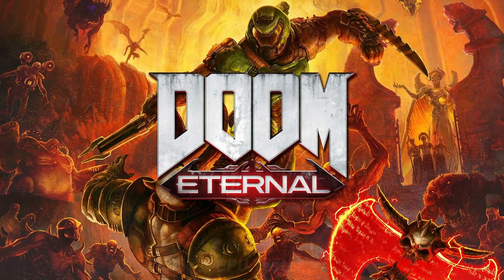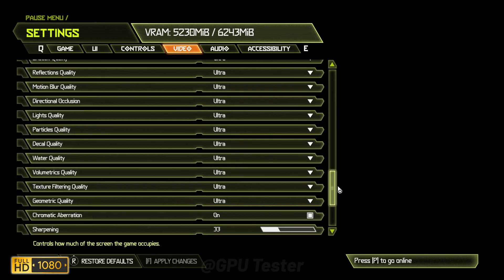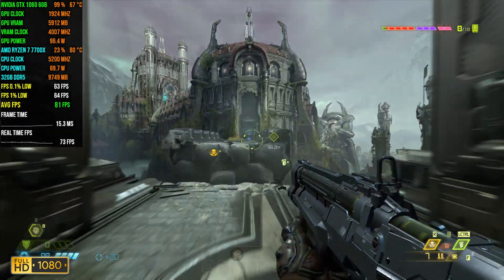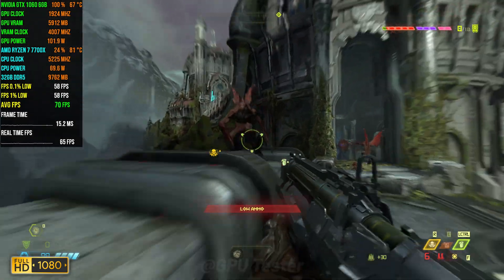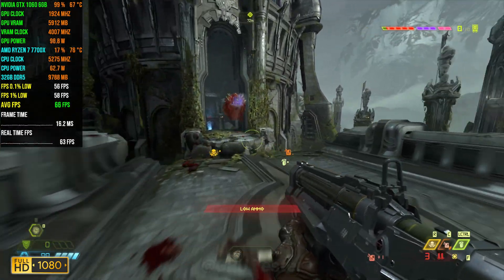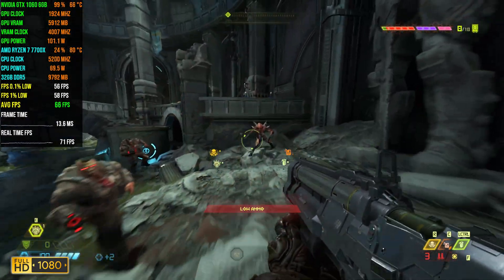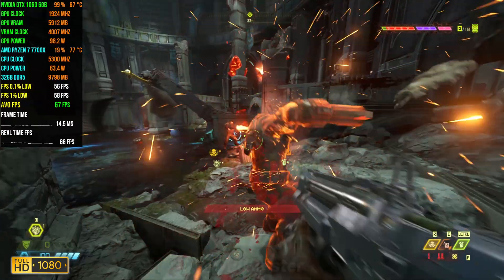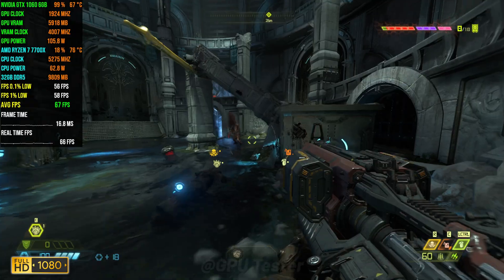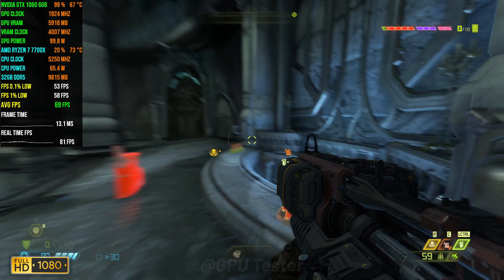The next game we're going to run is Doom Eternal. We're running this at 1080p using the ultra settings. In terms of FPS we get an average of 70 with 1% lows and 0.1% lows coming in at 59 and 53 respectively. Although the 1060 runs this game pretty well, I feel like I was expecting more considering how well it runs on other GPUs. Maybe I'm just too spoiled, but yeah it still runs really well.